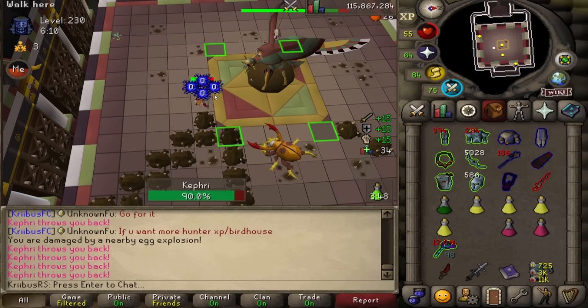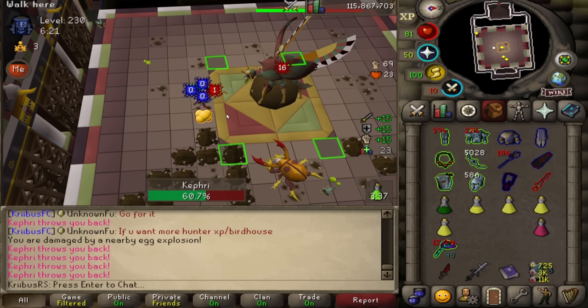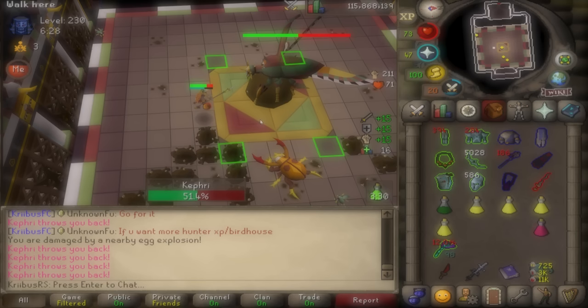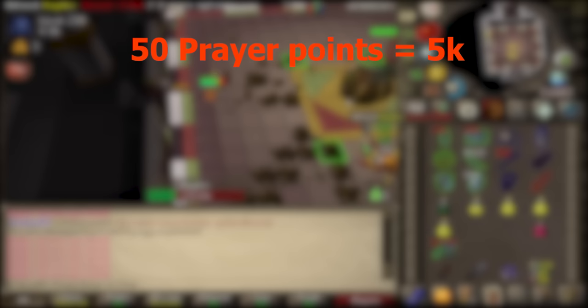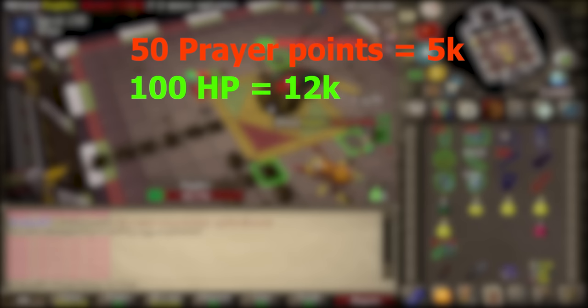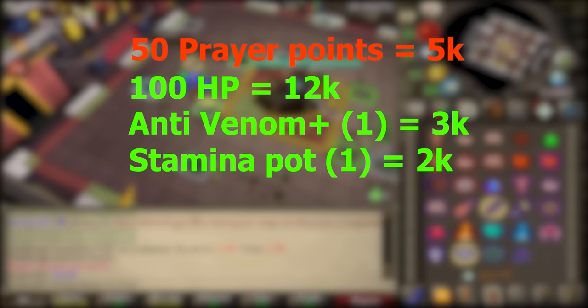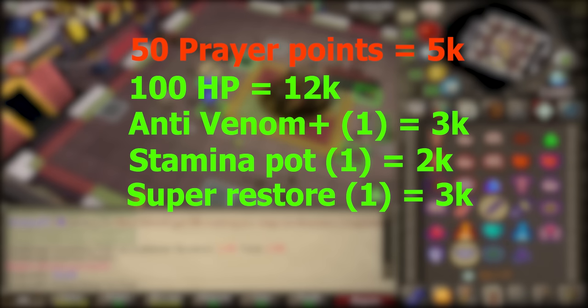The third effect: whenever you kill a target you restore 12 HP at the cost of 5 prayer points, and this can overheal you. So every time you kill one of Kephri's annoying swarms it heals 12 HP — and with Bloodfury active you can get over 20 HP back per swarm kill. You should never have less than full HP in that room. Fourth and most op: the special attack costs 50 prayer points but gives you full HP, cures poison and venom, restores run energy, and restores all drained stats. Fifty prayer points equals about two doses of prayer potion, costing roughly 5k GP.